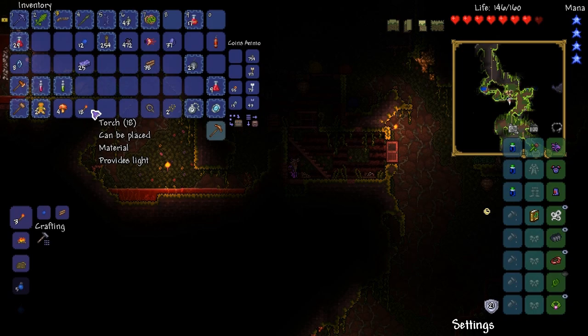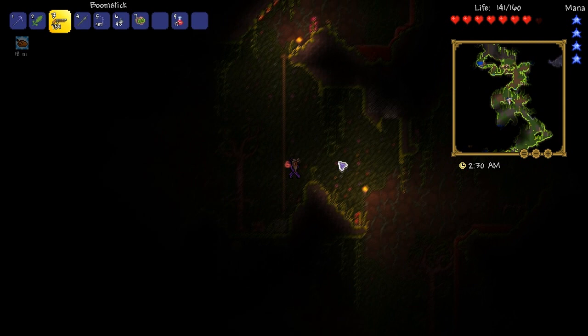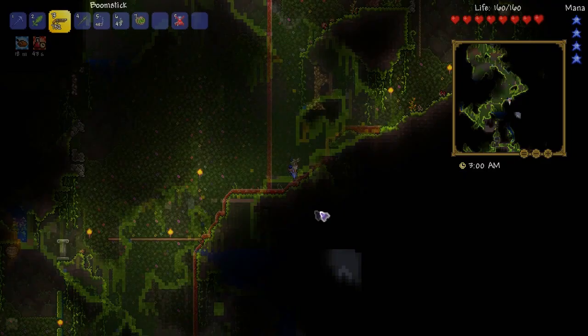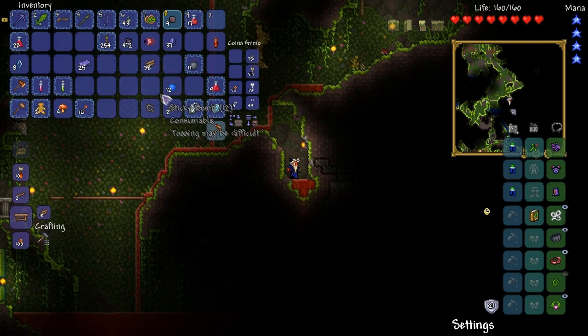I feel like I'm out of torches, so I'll craft a few more. This is where we need to be — this is where I think a chest will be. I've got to be careful in here because I don't have much mobility and I don't have much health. Can I use bombs? Oh wait, I do. The marble biome is here, so I'm going to blow down through here just to speed things up a bit, although my mining is quite fast so it should be all right.